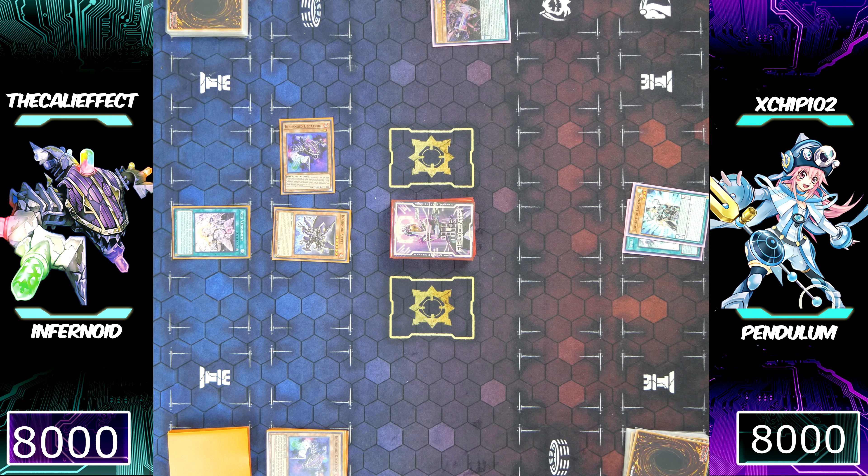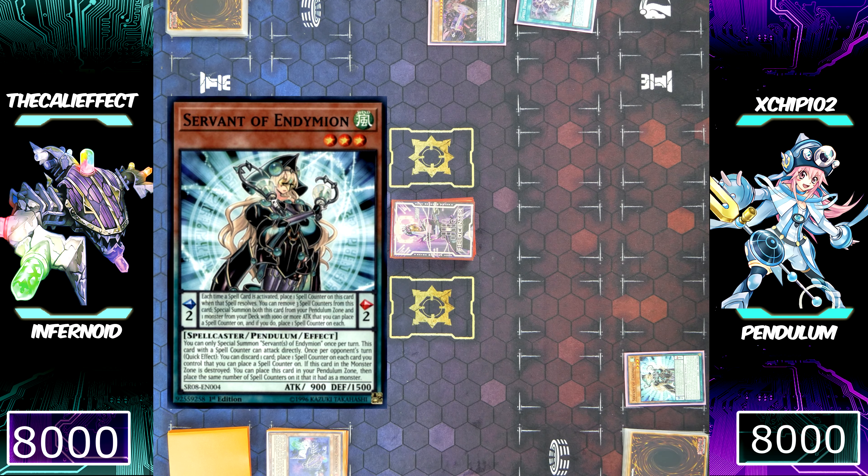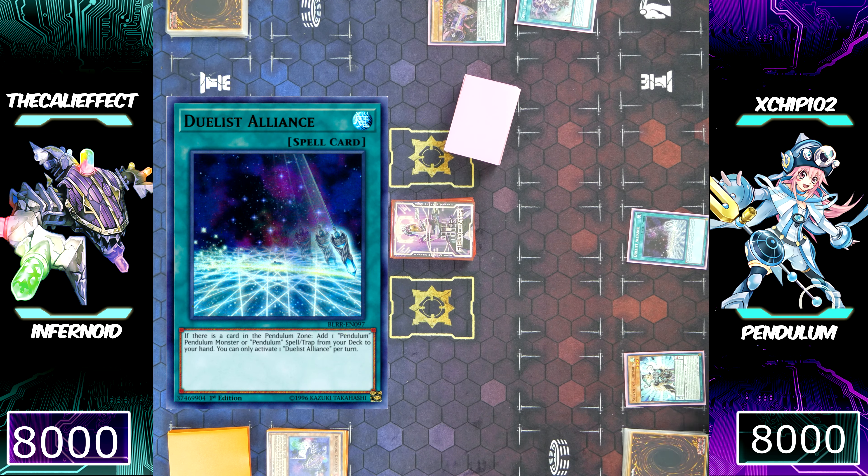That's why I left Void Vanishment on my side of the field — I can banish the Infernoid monster to banish the monster it battles, putting Chip at a huge disadvantage since he needs those Pendulum monsters to make Electromite. His normal summon is fairly important. Chip now follows up with Servant of Endamian, placing counters by activating Duelist Alliance.